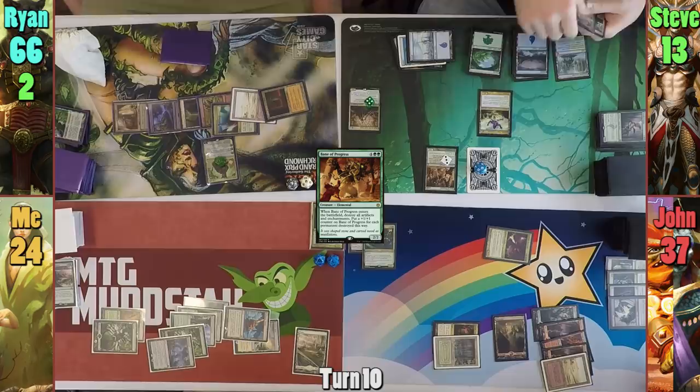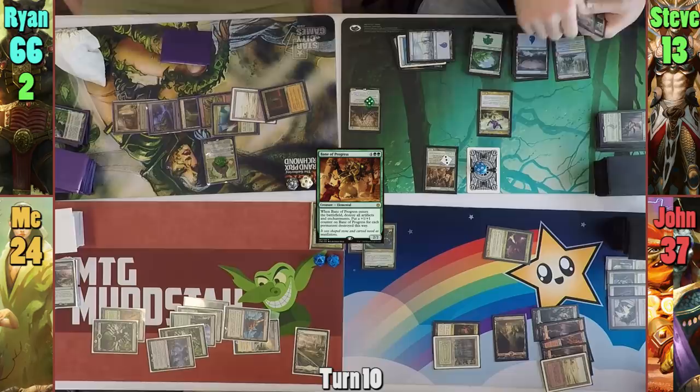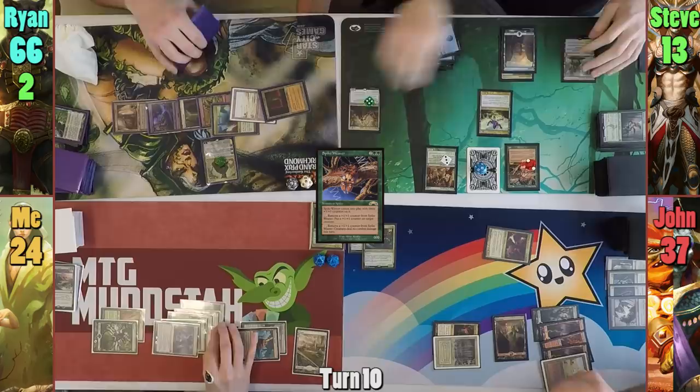Steve drops a Spike Weaver, recasts Voril for what feels like the hundredth time, and moves to combat. He swings all 18 snakes at Jon, they all connect, and passes turn.